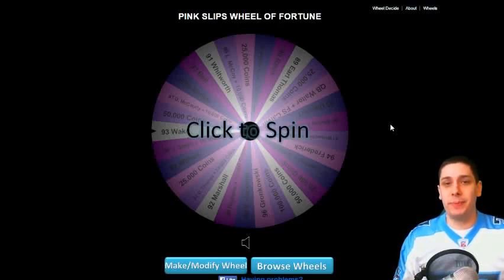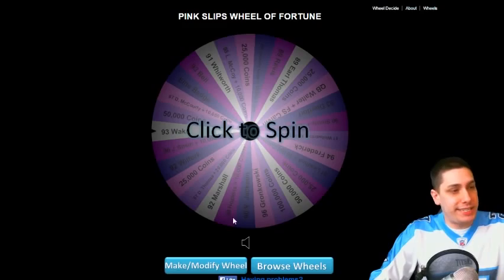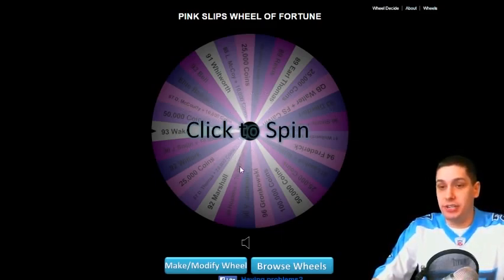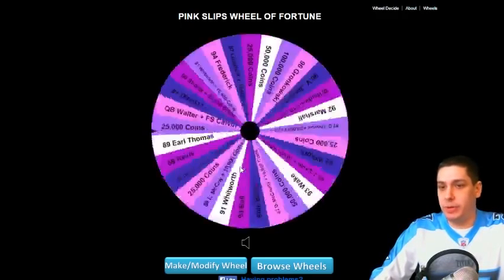Alright guys, this is the first Pink Slips of the day today on Sunday, and we're going to be playing against the third wheel 345. He has an 89 overall team — pretty decent lineup. We'll have to look through that to see the individual players he has. But the first thing we need to do is spin the Pink Slips Wheel of Fortune to see what we're going to be playing for.